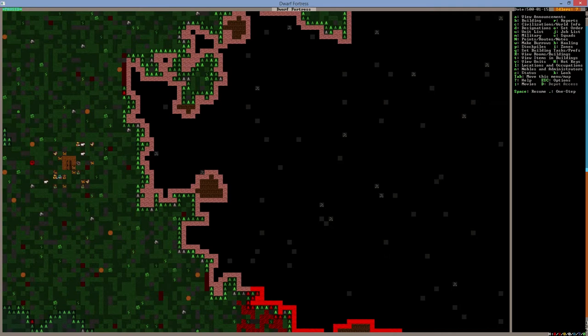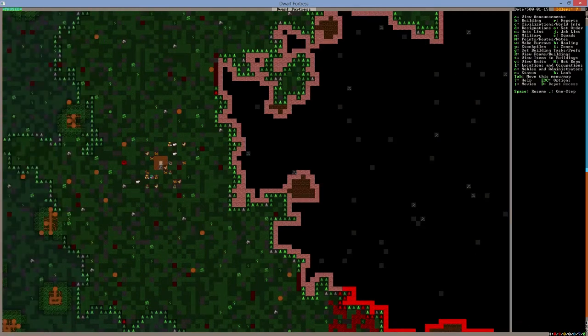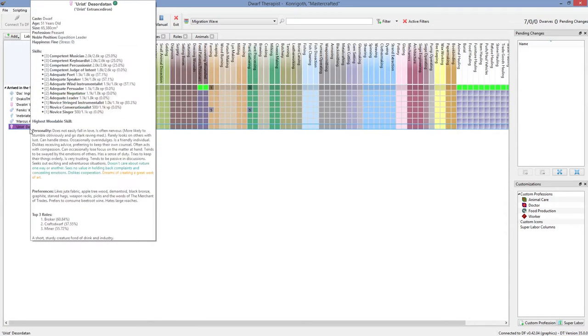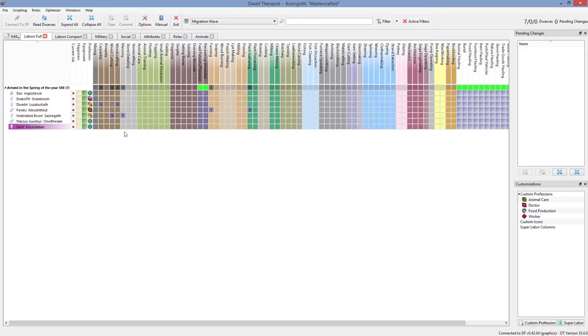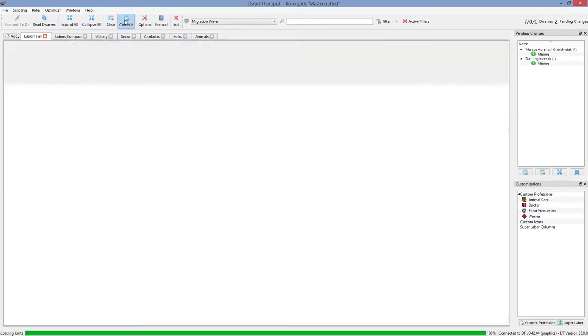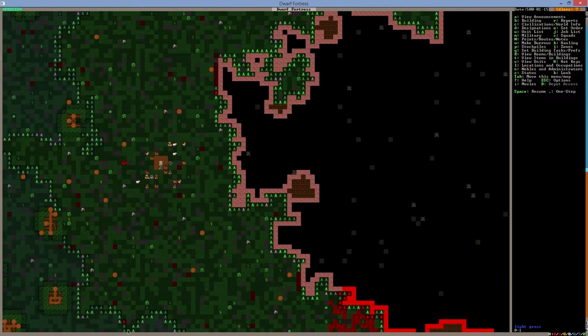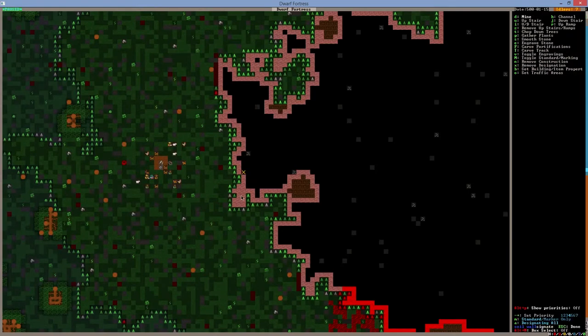We have to quickly plan things. Let's open Dwarf Therapist and welcome our new dwarf Urist, who was welcomed to the colony. I'm going to select two miners and commit those changes. They will go and do the jobs of digging for me — that's going to be the primary task. We're going to go and mine quickly like that, which should keep them busy mining.